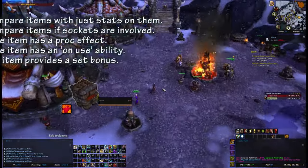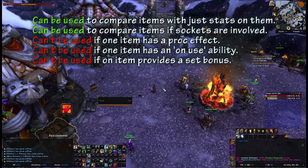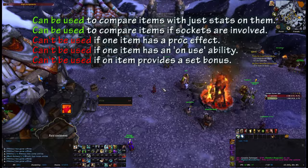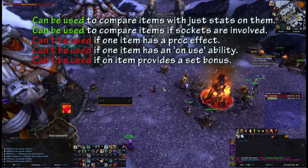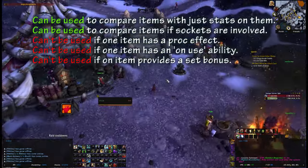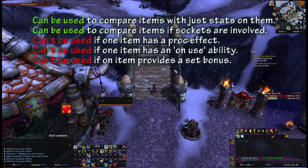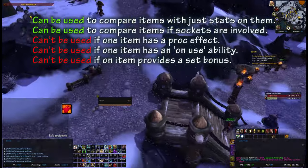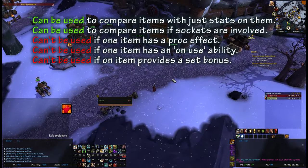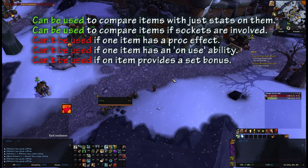The things you can't tell from this — bear in mind — it will not take into account any special abilities on the item. It won't take into account procs, so it's not all that good for telling the difference between trinkets. It can't tell the difference between set bonuses, or anything at all that's not stats. So it's only any good for comparing two pieces of gear that just have stats. It will sort of take account of sockets, assuming you'll put your best gem in for your best secondary stat. But with Titanforged being a thing and BIS lists no longer a thing, it allows you to say: I'm not sure if this is an upgrade or not — oh, I'll check Pawn — it seems to be.